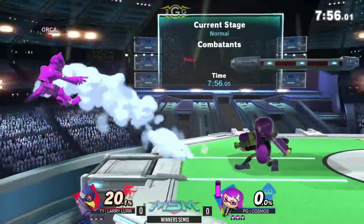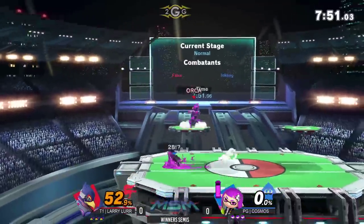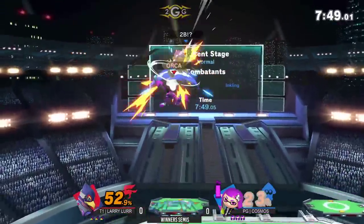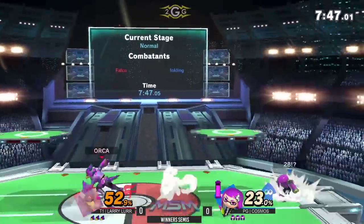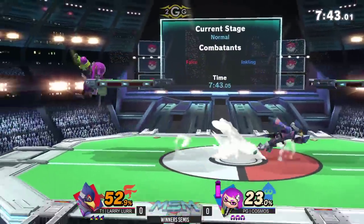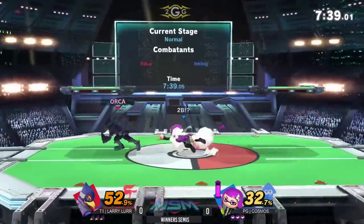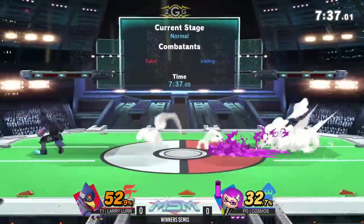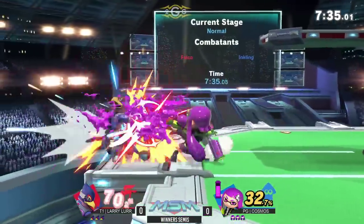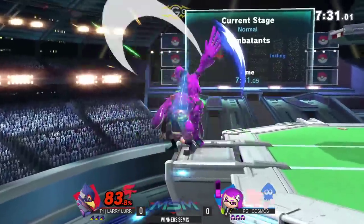Spotlight jab to start this set off for Cosmos. Good start. That's what you want to see from Inkling right there. Here comes the combos from Falco — jumping out of it, good DI on that from Cosmos. Gets that drag down to up-air, only gets an F-Tilt for his troubles. Big jack on him, gives him the damage, tries to hit him with the Down Smash.